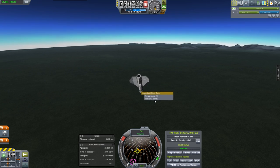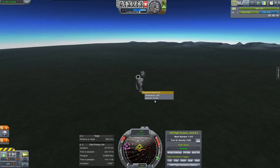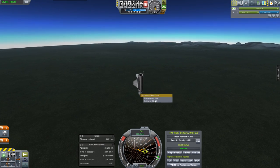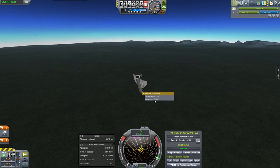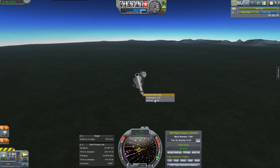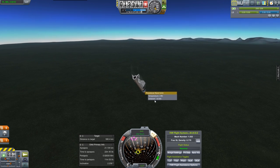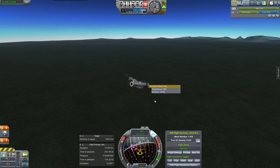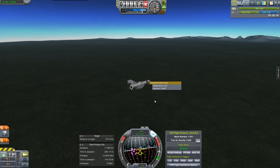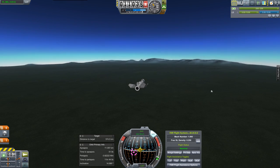Now we're hitting the transonic range. As soon as we started going subsonic it naturally lined the nose up into the wind. Okay, we're supersonic again in the dive — turn SAS back on, pull back, pulling about six G's, and we're slowing down again. We'll allow it to go since we don't need that temperature mark anymore.